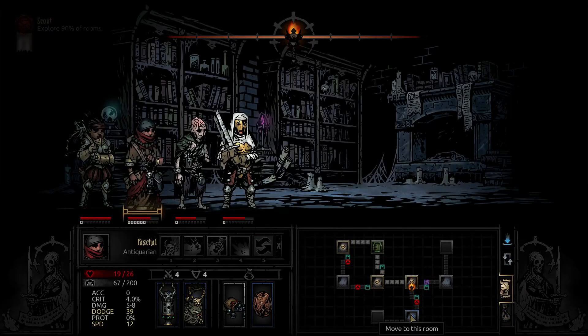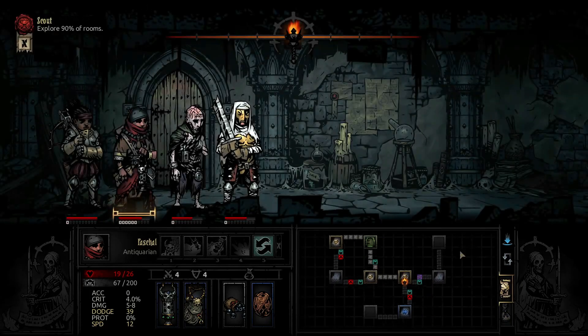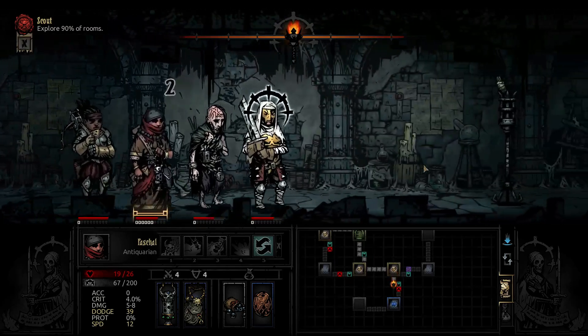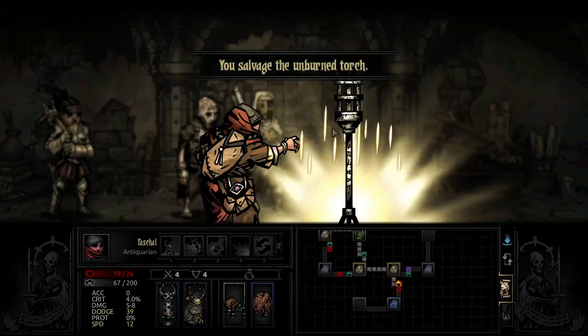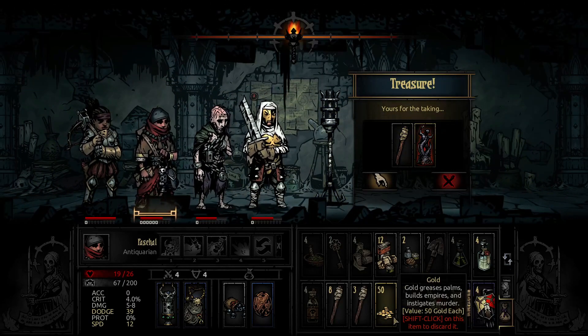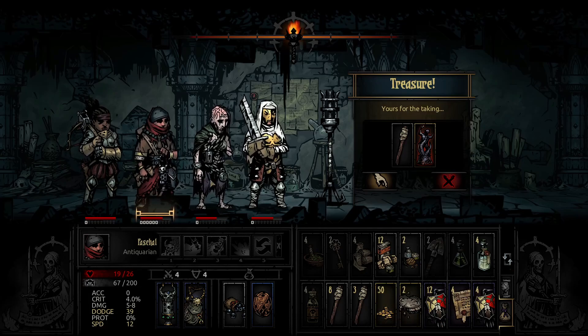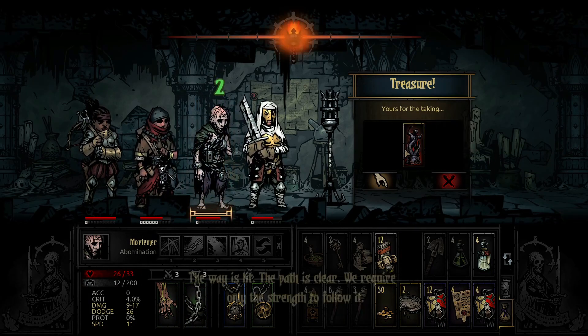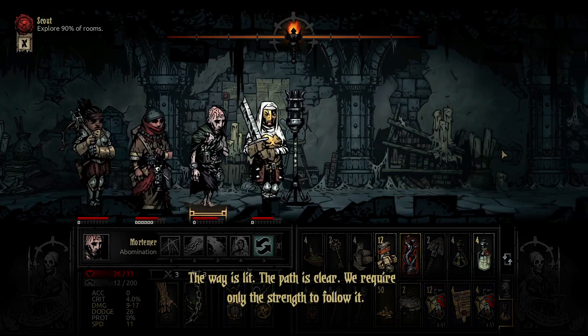Move the torchlight back up. We can deal with the hunger just fine — that's why we have all that food. Even the cold stone seems bent on preventing passage. Clear the rubble with the shovel. Torchlight back up, no room battle, no scout here. Just ahead there's a torch and a rare antique. We can use two rations of food and take the torch and that antique.